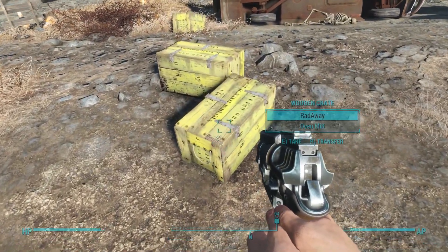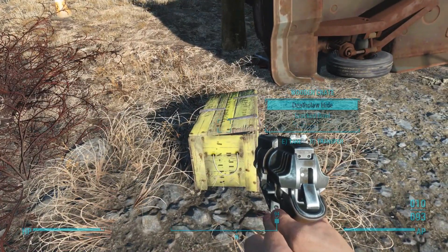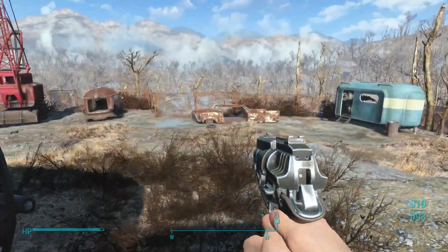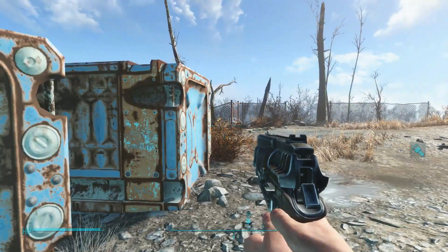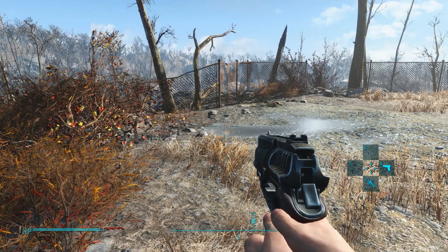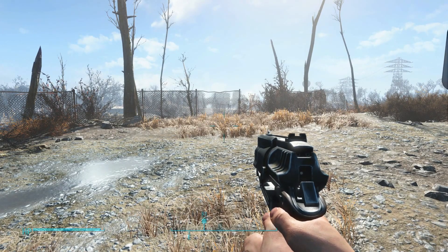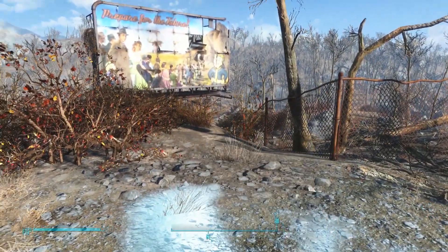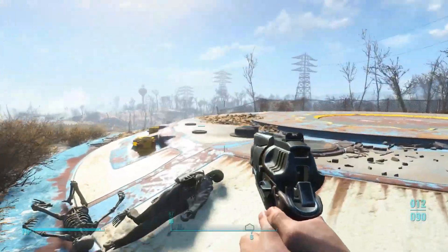These ammo boxes — now they're just crates. Pack of cigarettes — take that. Rad Away. Death claw hide. This is going to be so good. How do we put our gun away? Just hold R — that'll put your weapon away. Flashlight on — hold tab. So that's favorites. Hold R — yeah, hold R, that'll put your weapon away.